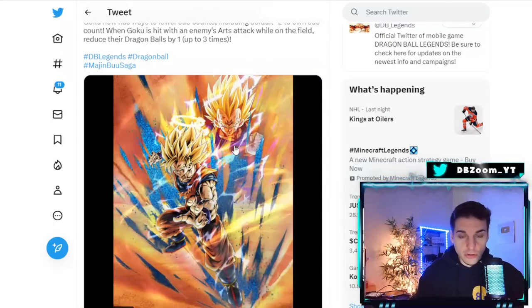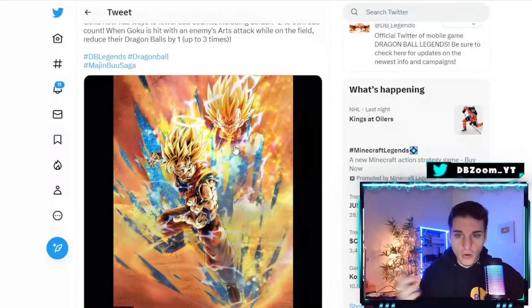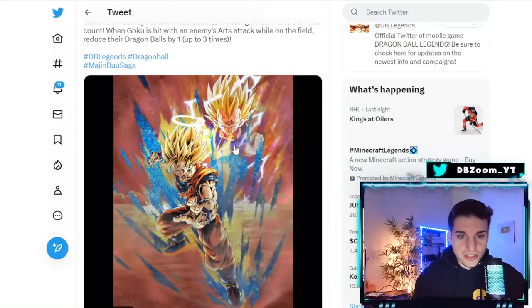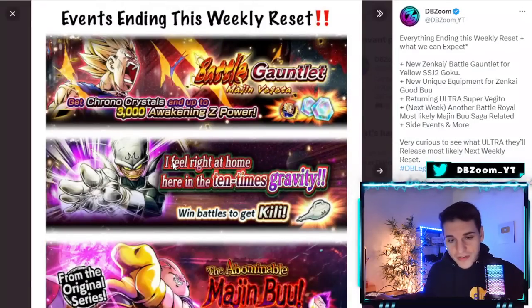This Goku's Z ability is pretty much useless — strictly for yellow color base strike and blast attack. They should really start thinking about updating Zenkai Z abilities. Unless he's in the leader slot or you're running double yellow, it's pretty much useless to run this character. There are 700 crystals up for grabs though. The Point event is finally ending — if you guys have not farmed the free-to-play character, I highly advise you do so; he's actually one of the better free-to-play characters.